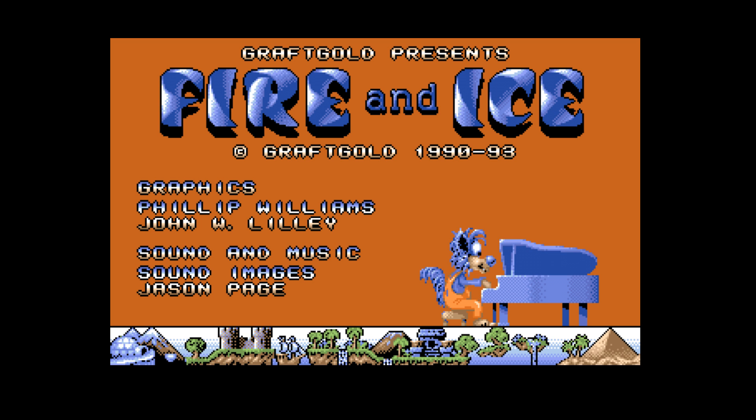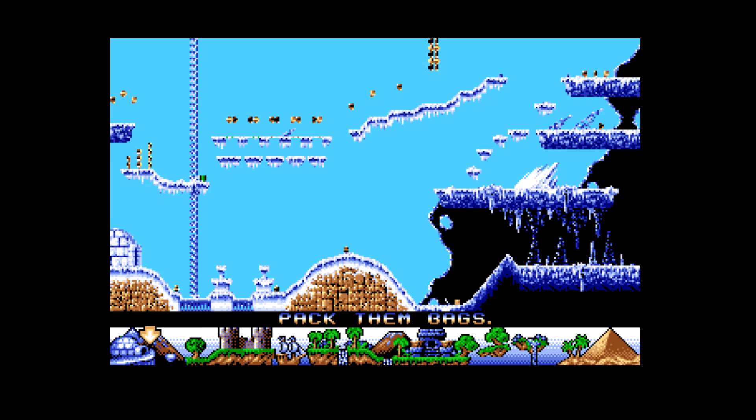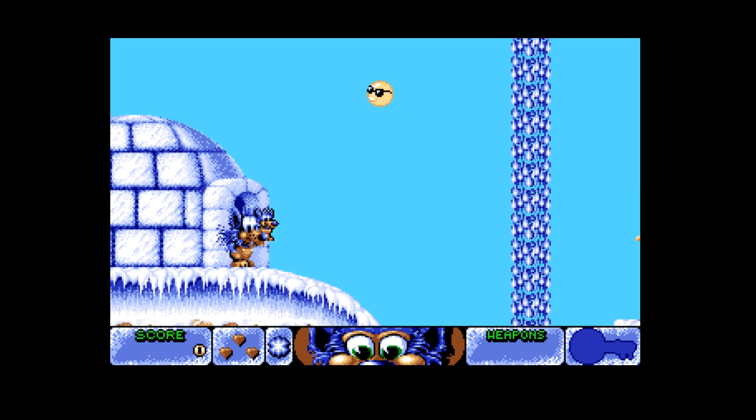It's playing the piano as you can see. You press the spacebar to start the game. You can see a little loading clock on the top left. Now the level map comes into perspective and it says 'Pack them bags.' Press spacebar at this point to begin.